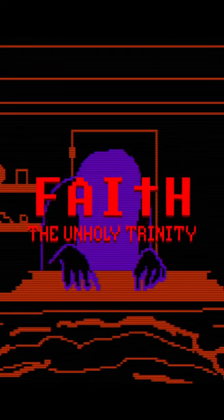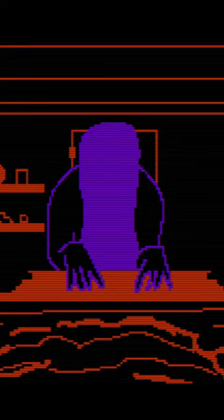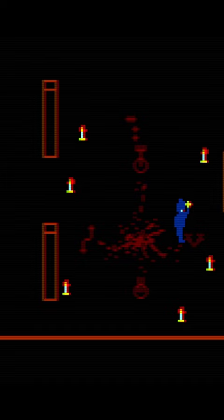In Faith: The Unholy Trinity, if you want to avoid Borgus by Amy, then you need to make sure that you can identify who the real Amy is. Once you've been in the basement of the main house and have released Amy, runes will start following you around the house.